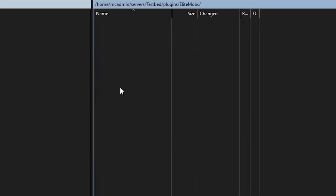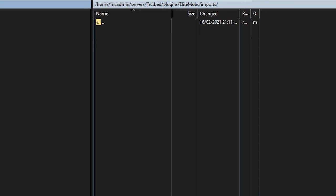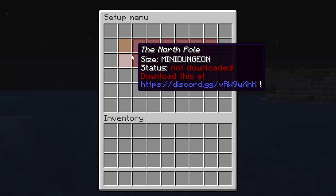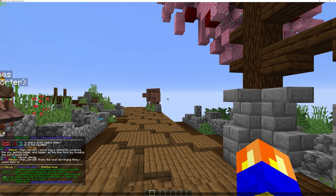Once the file is in, either restart the server or do /EM reload. This makes the files load in the background. After a few seconds, the map is ready to be installed. Do /EM setup again and you will find that the entry is now yellow. Click on it to install. Give it a few seconds for the world to be loaded in, after which you will be teleported to the Adventurer's Guild.